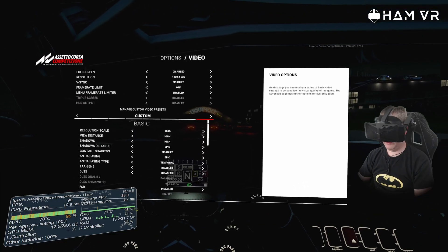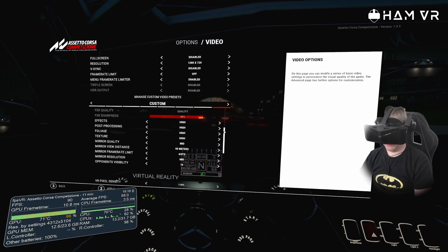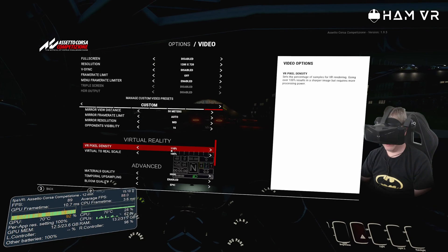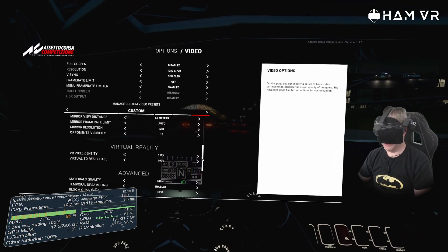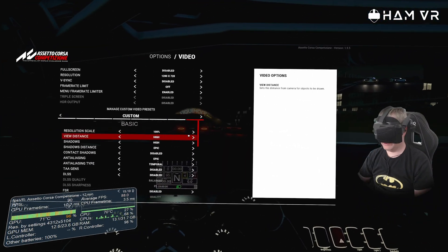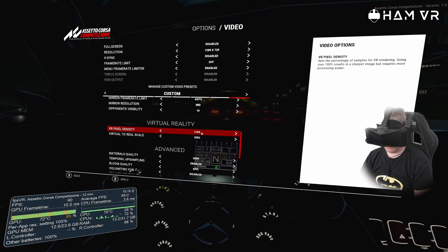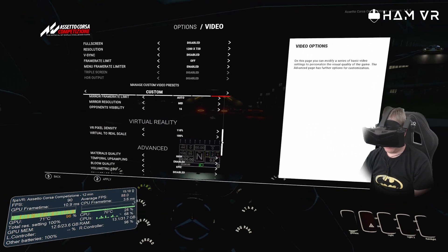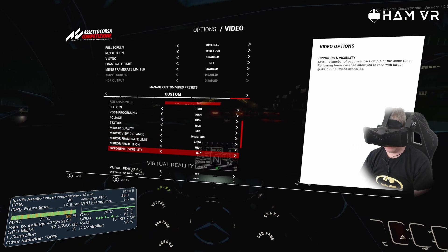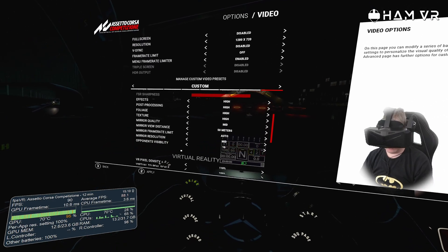Okay, we're now up and running at Bathurst. I've tweaked the settings from VR Epic. For this quick test run I've got the VR pixel density set to 110 from 140%, because 140 is just overkill. The resolution scale is set to 100 so there's no adjustment there. We are super sampling slightly to 110%. I've also turned the mirror view distance down a little from 70 meters to 50, and the opponent visible cars - which really affects more of the CPU - from 32 down to 16.